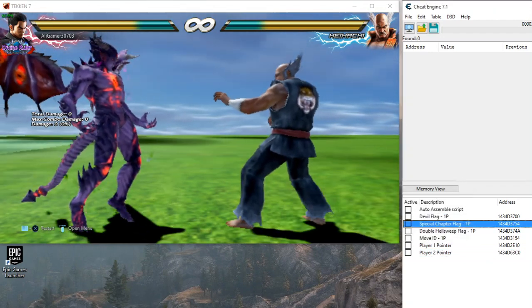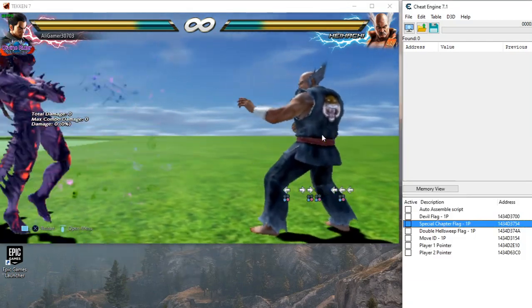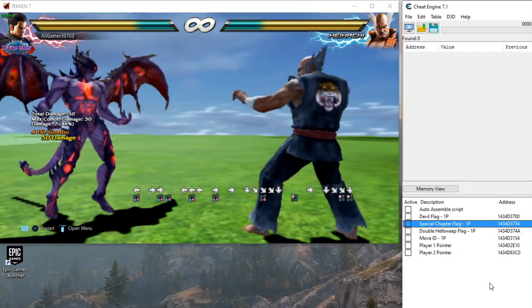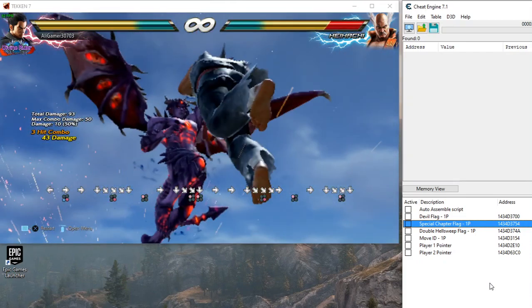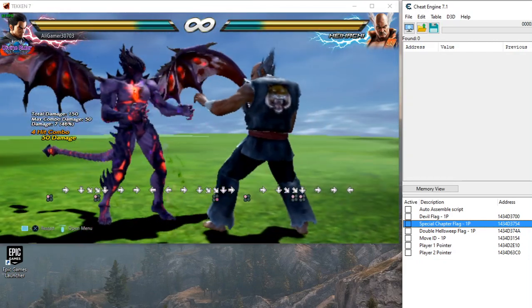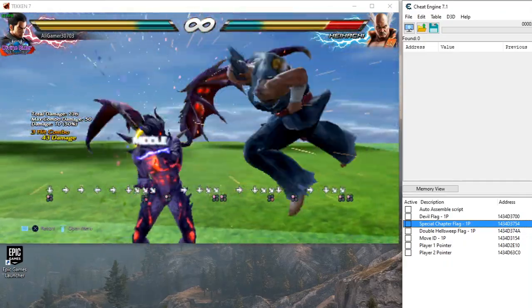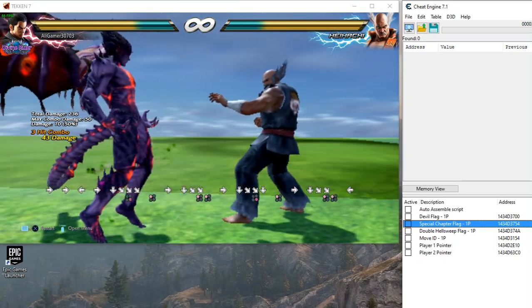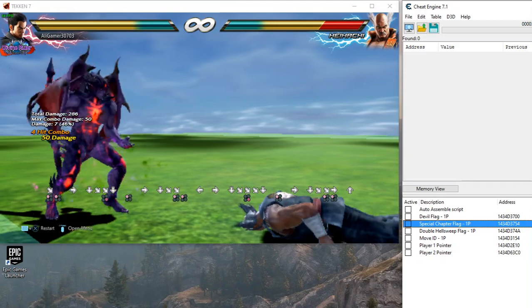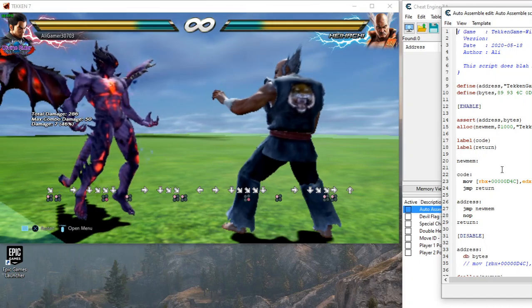Our problem is this special chapter flag. Now we know that whenever the special chapter flag is off, I have already created a move replacement script — this is a template.